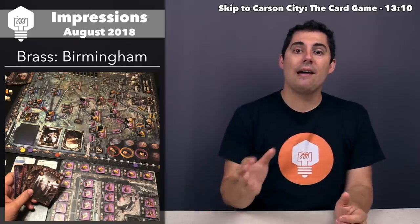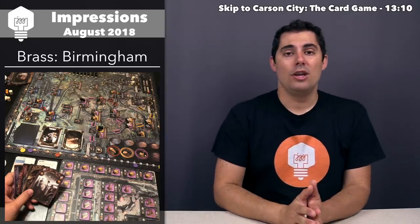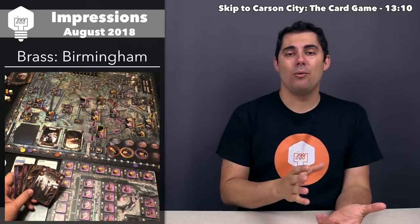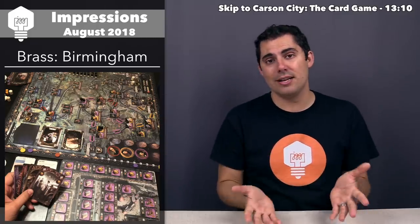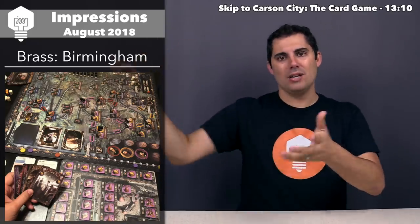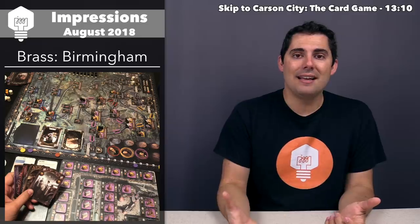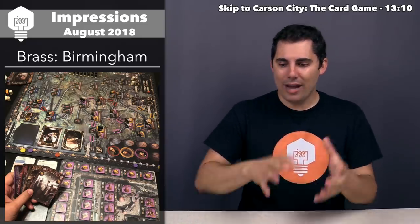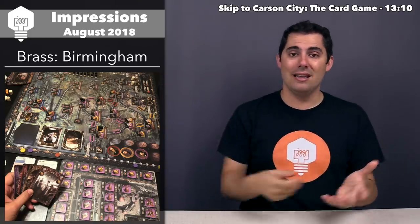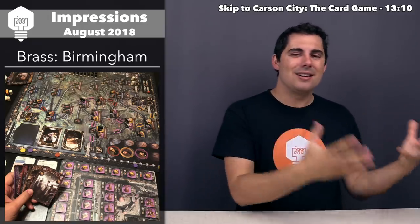In Brass Birmingham, there are no more port tiles. Instead, you only have locations around the perimeter of the map that you can send resources to. You don't just have cotton — you also have manufactured goods and pottery. These perimeter locations want specific things: a spot might take all three, or another might only want pottery. You connect the pottery tile up to the spot that wants it, flip it over, and get all the benefits.